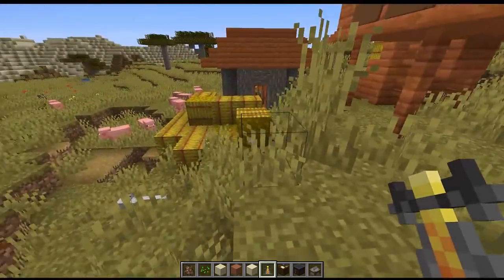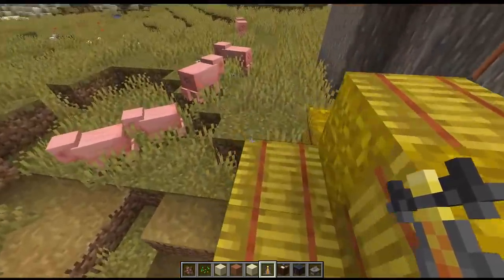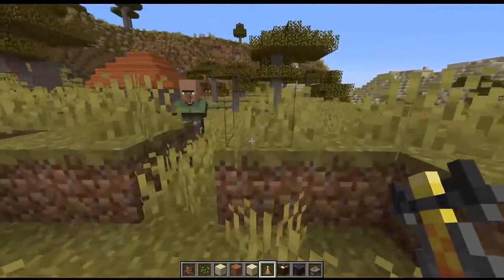All the new villages have some stray cats in them. You see one here — of course if you get close to them, they try to run away. Those can be tamed up to have yourself some normal pet cats.